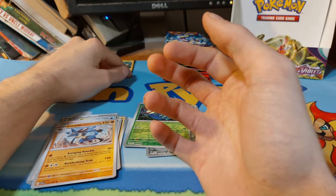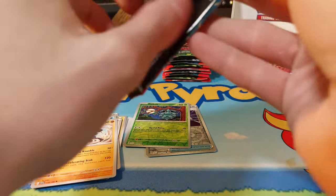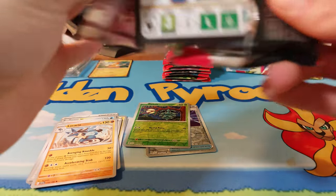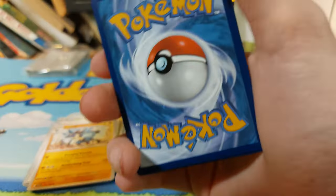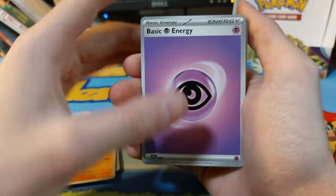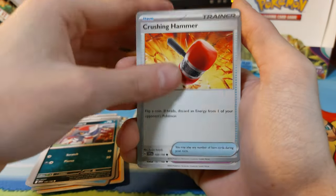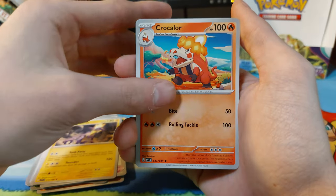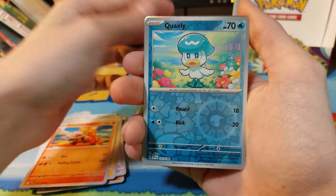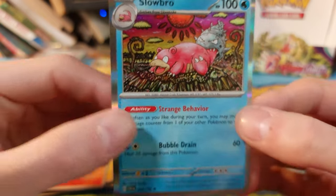Holo — let me push those to the side as best I can. Let's see if we can actually hit anything good out of these last 12 packs. We have a Psychic Energy, Doll, Quaxly, Ponjara, Crushing Hammer, Vitality Band — that's really cool. Vitality Band, we have a Quaxly, and just a Slowbro holo. That's a really cool-looking Slowbro.